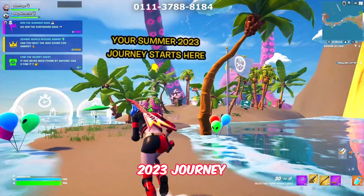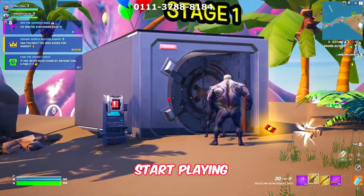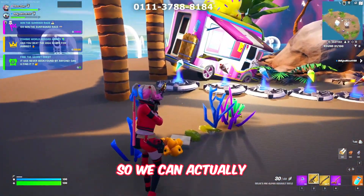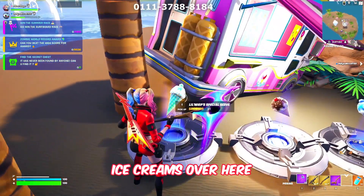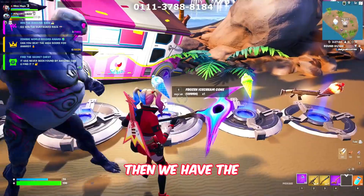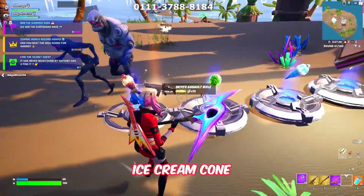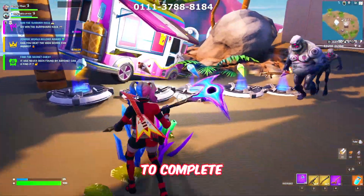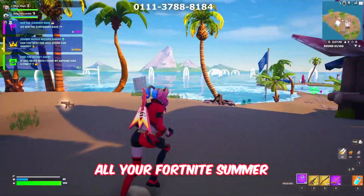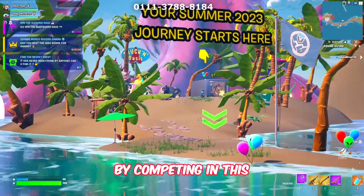Once you're done with that, walk straight where it says your Fortnite 2023 journey starts. Another cinematic will start playing and you go through different stages to gain rewards. We're here for the ice cream — there will be different tasks where you get the Little Whip Special Treat, the ice cream cone, frozen ice cream, guzzling ice cream, and the spicy ice cream cone. All these ice creams are available to complete the Fortnite Summer 2023 rewards.